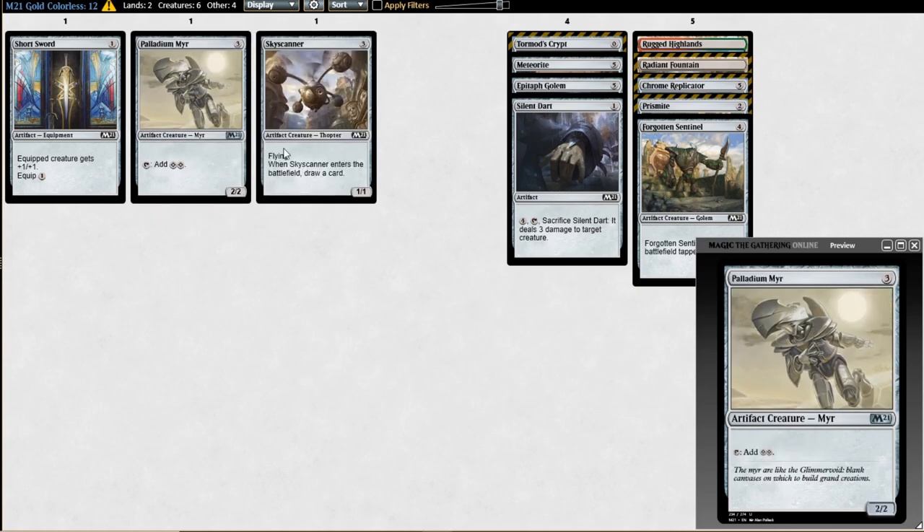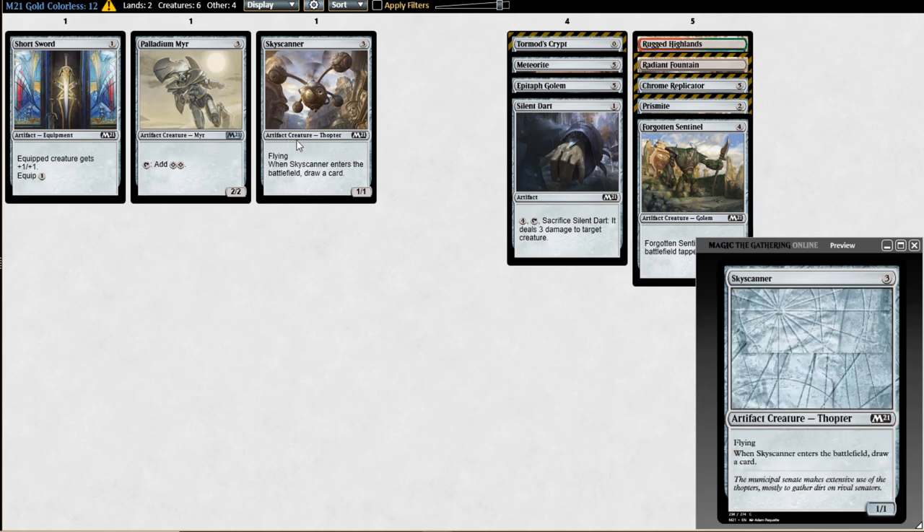Palladium Myr is a real fan favorite here. For similar reasons to Leafkin Visionary, it can ramp from three to six mana. For a format without a ton of mana sinks, the effect hasn't felt dead — you get use out of it for a couple turns if it comes down on turn three. It's very scary when an opponent plays it on curve; you feel like 'what are they going to do, this might be awful for me.'